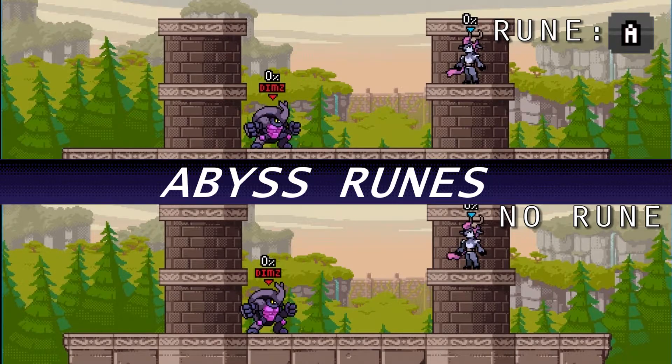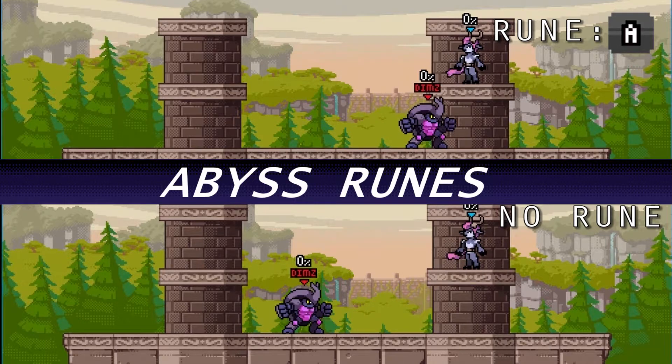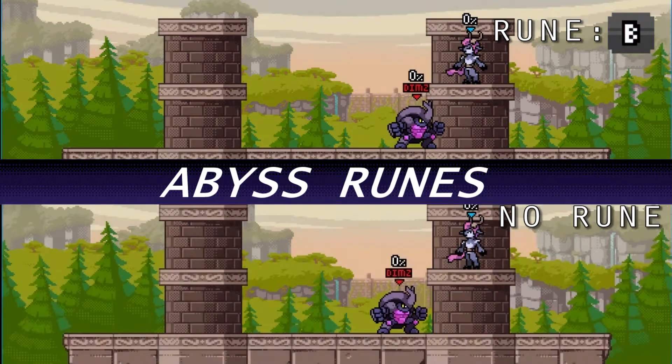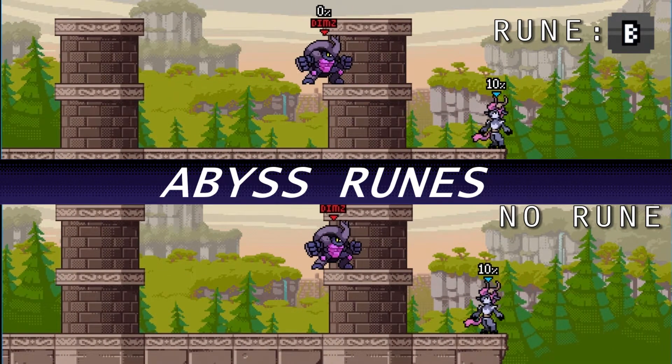For Rune A, having forward strong propel you forward is pretty cool — I can't really see anything bad about it. Rune B, with your aerials having more knockback, just means you're going to guarantee more kills by using aerial attacks, which is really good.